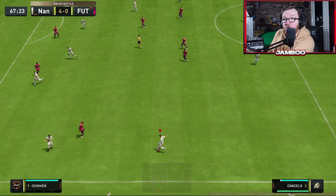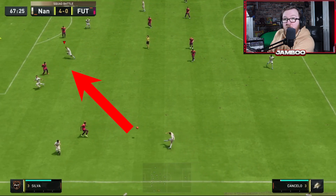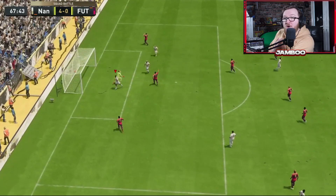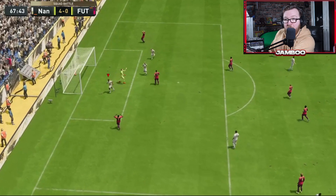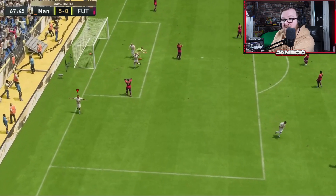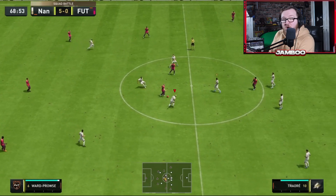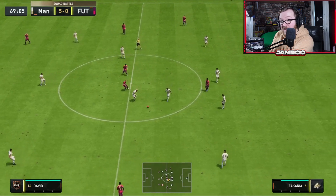You can see him making that run — you want to wait until he's on the shoulder of the last defender. I'll do it a little bit early this time, but you see the general point. You can see him free there, and then you send a cross over. For the cross, you just want to aim at that guy that's making the run in behind, and you're going to be able to find him time and time again. The only way people could actually defend this is by right stick switching to their center backs and actually just marking that guy who's making the run.